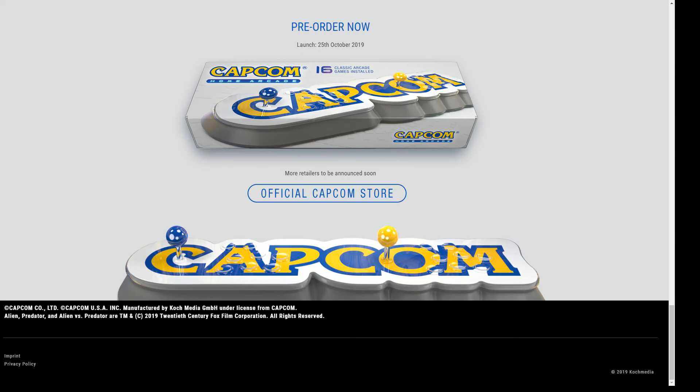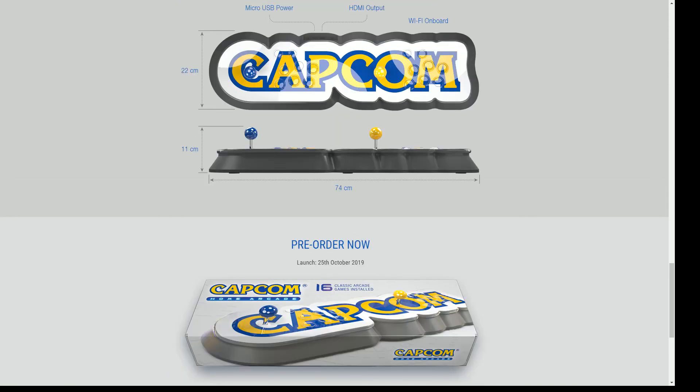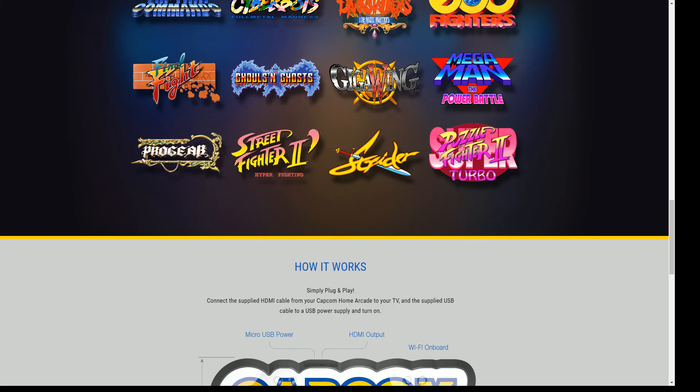You are getting quality, folks — you're getting Sanwa parts. We don't know if the buttons are Sanwa too, but you can probably interchange them. Hopefully it's easy to get inside from underneath. People might end up adding LED buttons and everything.